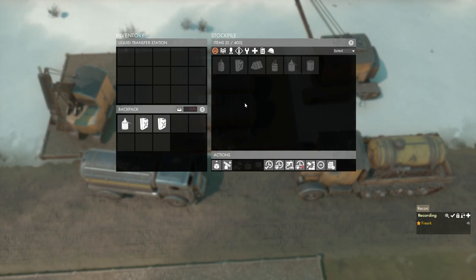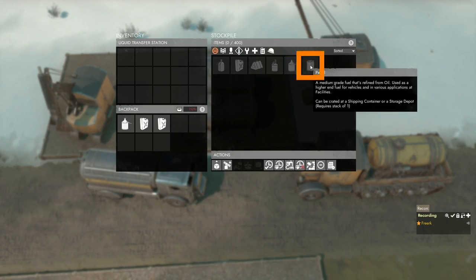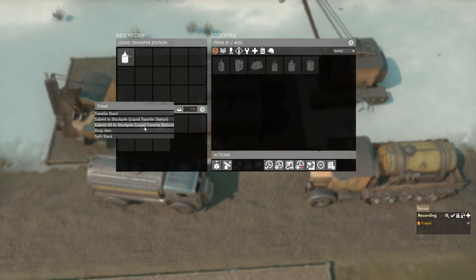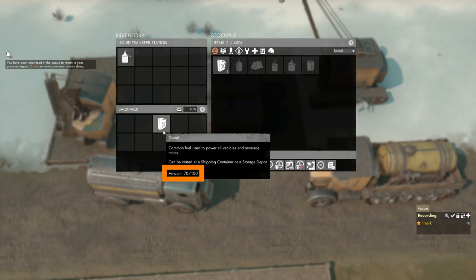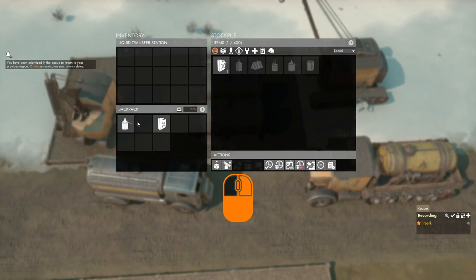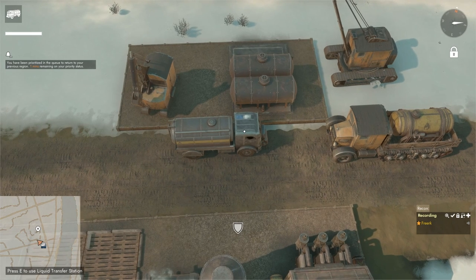A liquid transfer station can store water, diesel, heavy oil, enriched oil, oil, or petrol, with a maximum of 400 liquid containers. To transfer from your backpack, right-click the diesel and select 'Submit all to stockpile.' Note that it only stores full liquid containers — partial ones will not be submitted. Also, only one item type can be stored at a time.